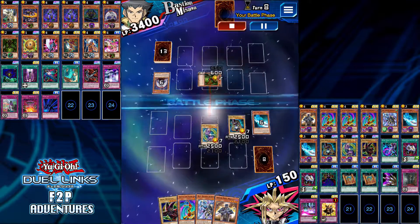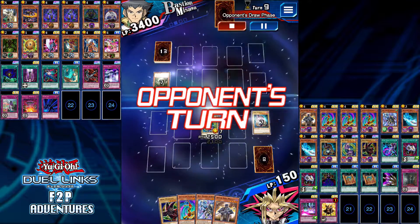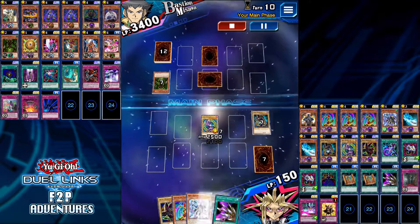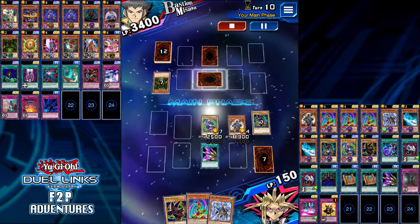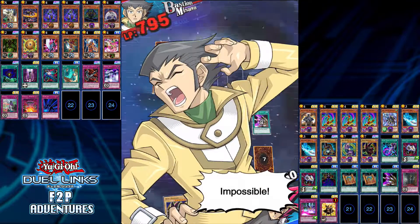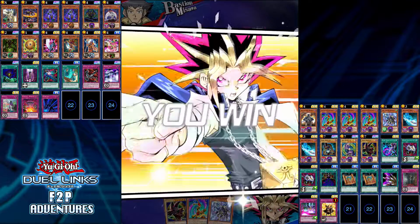Here I get two Dark Magicians out. He has a Maneater Bug and I lose one, but I still have one left and I have the assets in my hand to get another one out. It doesn't really matter though, because I have Thousand Knives to get rid of his face-down defense position monster and I can wipe him out very easily.